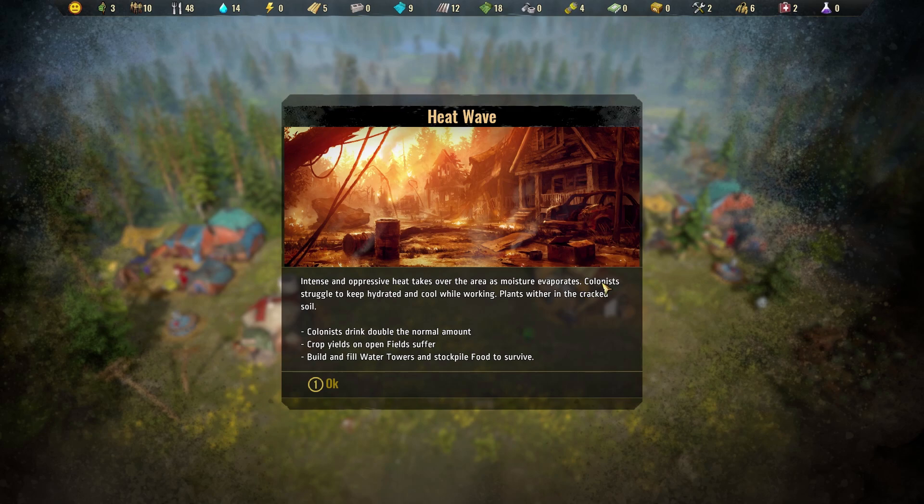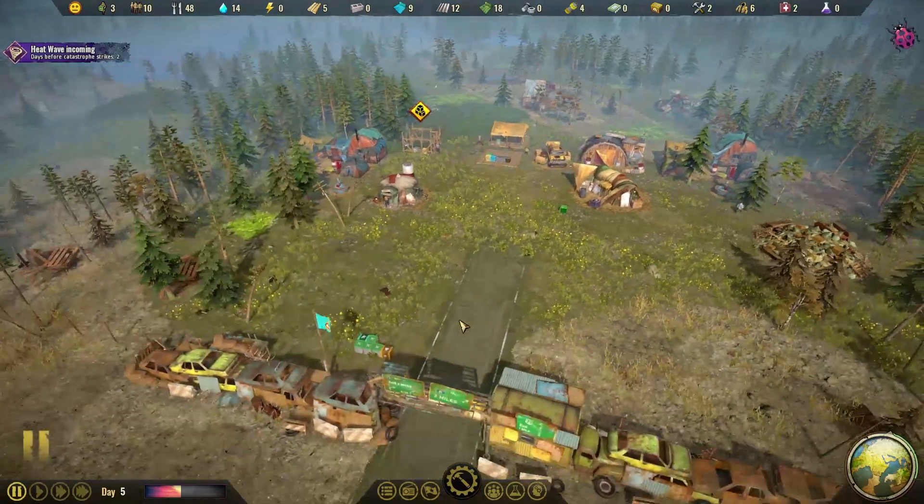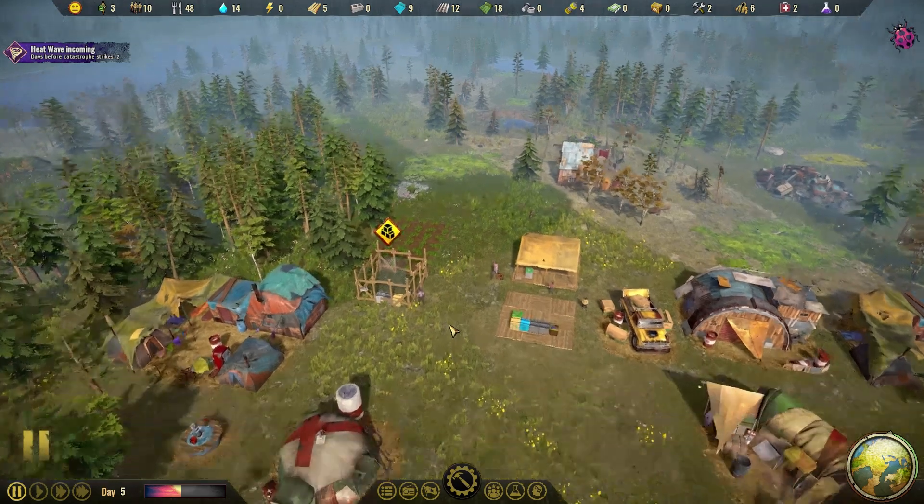We've got ourselves two little water wells, but I don't know if they're going to dry up. So we are building a water tower just in case. Crop yields on open fields suffer — we have one of those, we need to sort that out. The game says to build and fill water towers and stockpile food to survive. That is currently priority number one: make sure we can survive this heat wave.